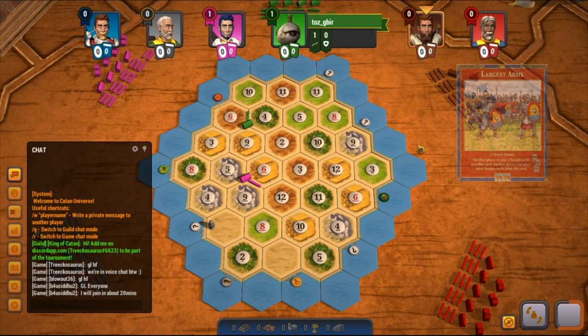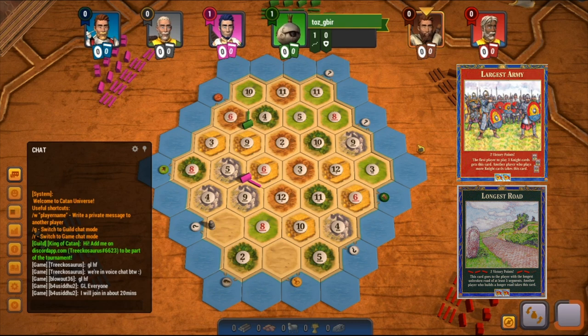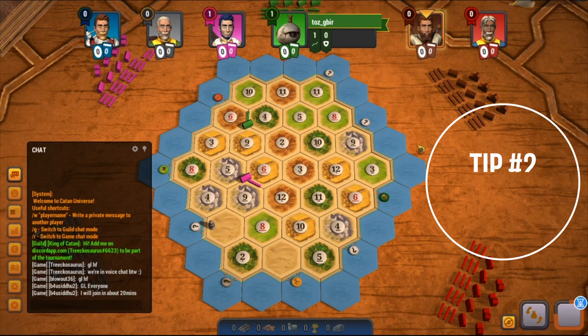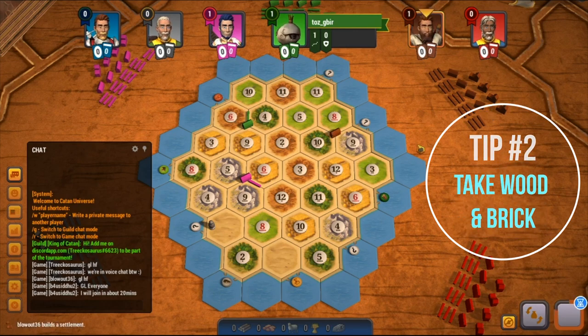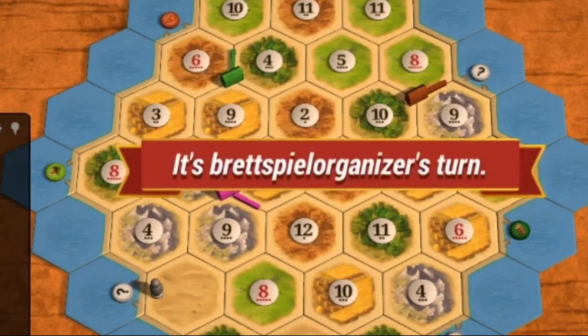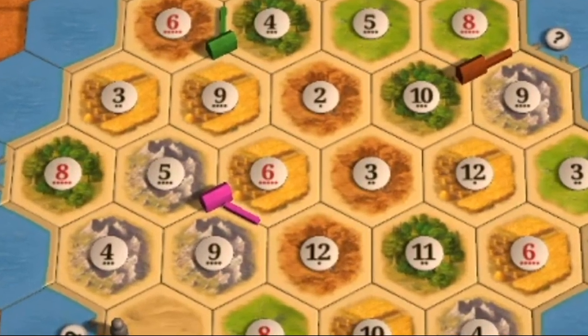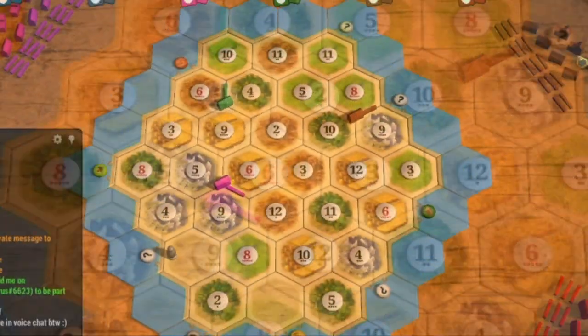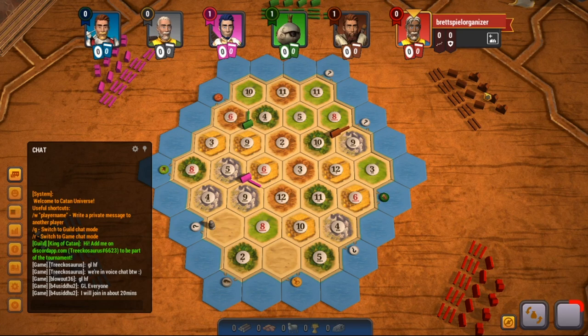It's not that largest army and longest road strategies are bad, it's just really difficult to get those goals. Tip number 2: take strong wood and brick spots. There are 6 players on this board, however the board is also way bigger. The result is that there is way more space on this board than in a normal 4 player game. Because there is more space, more good spots are left open. This is why you want to get strong wood and brick spots, because they create more mobility by being able to place roads and settlements on those strong 3rd and 4th settlement spots.